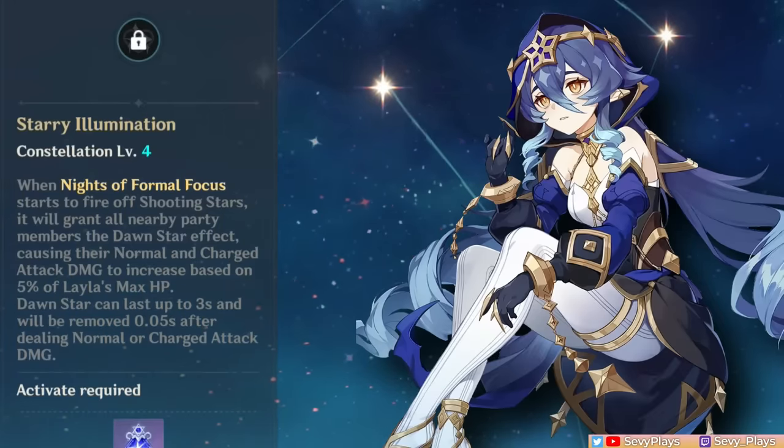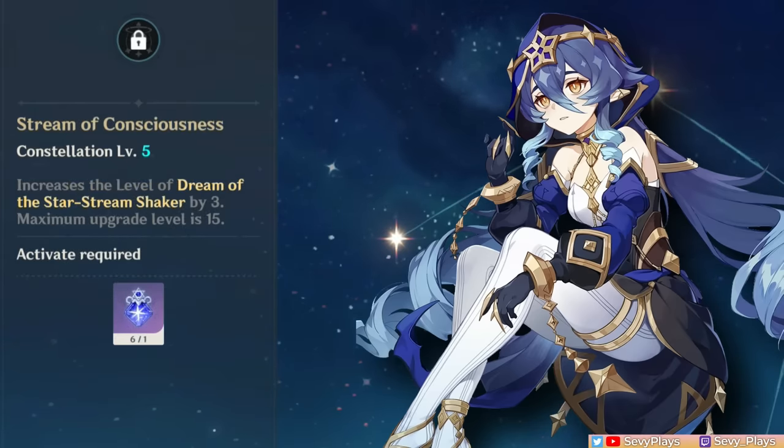C4 basically enhances her support role by also having a damage increase effect to normal and charged attacks, but it will be best used in a quick swap team where you can cycle through each teammate's auto attack. C5 increases her burst level by 3.